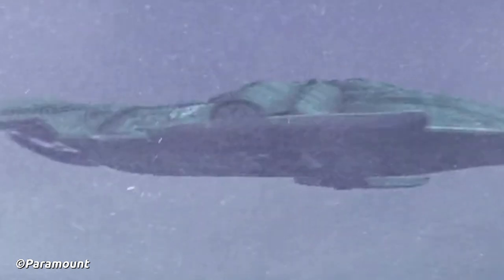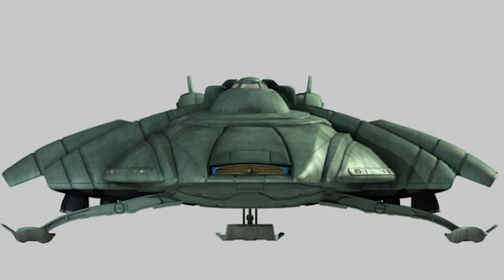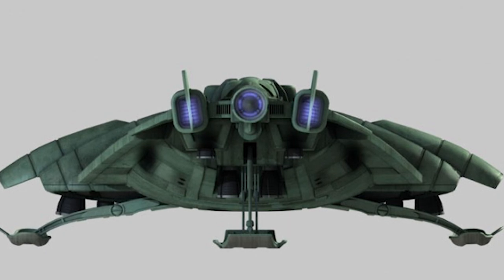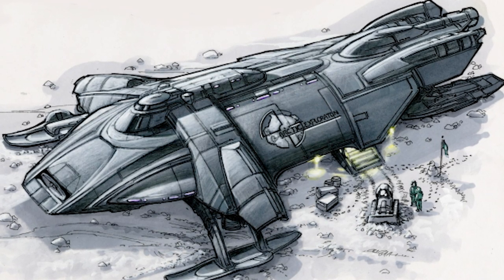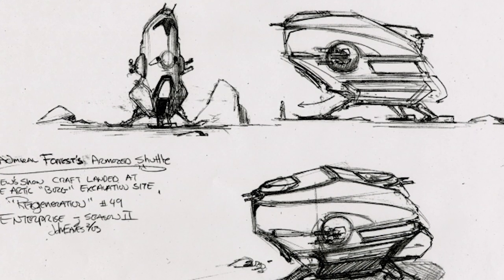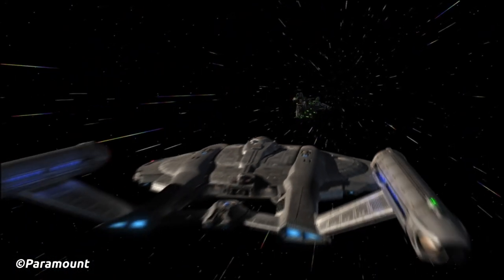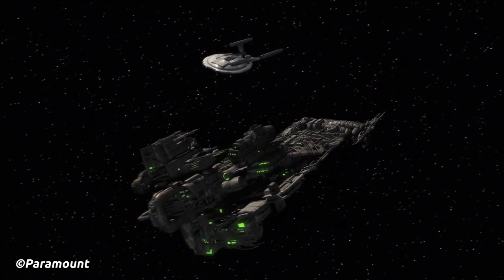In appearance, it resembled a giant snowmobile — a bit on the nose — and had three landing skids, allowing it to land on snowy terrain. As the name suggests, Arctic One was outfitted to operate in extreme cold weather conditions. The cockpit was located at the very top of the vessel, and the rest housed science labs and living quarters. A single pilot could fly the ship but it normally operated with a crew of five, accommodating up to 30 in total. The underside featured several reaction control thrusters, allowing the ship to hover and take off or land vertically. At the rear were the impulse engines and warp drive.